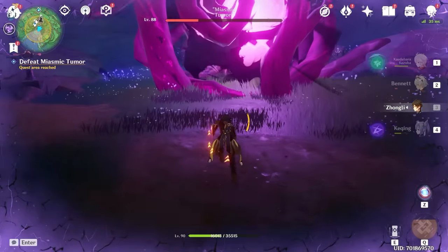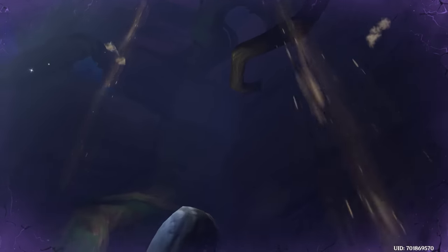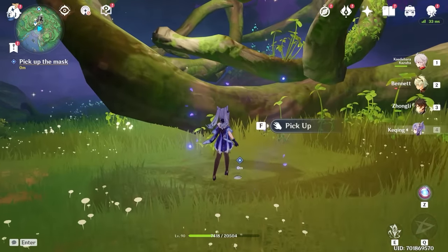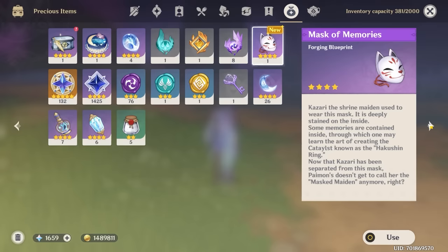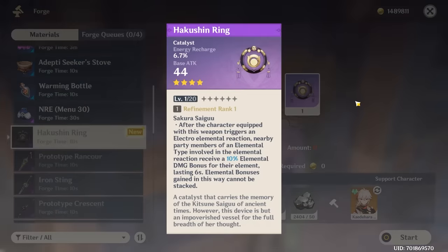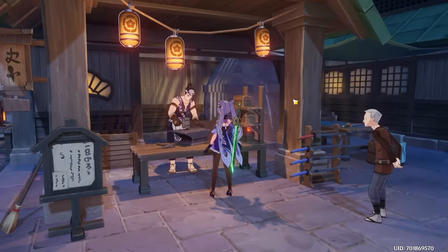Looks good to me. And the tumor comes down hopefully for the last time. And that was the end of the quest. Finally, we can go claim our reward for doing the quest, which is the Mask of Memories, a four-star catalyst blueprint. So you can go ahead and use that — head to the blacksmith to check it out here. It's a pretty strange weapon. I can imagine it might be useful for like Mona or I guess Lisa as well. In Mona's case, you would need an electro in your team.